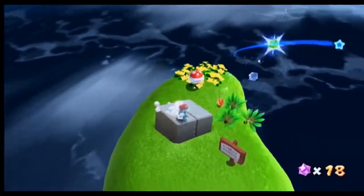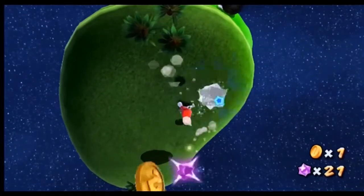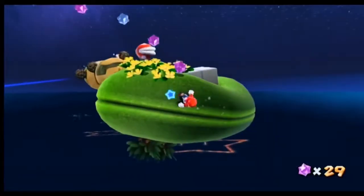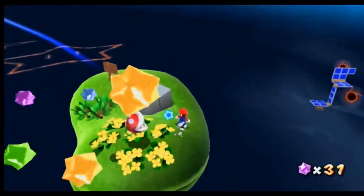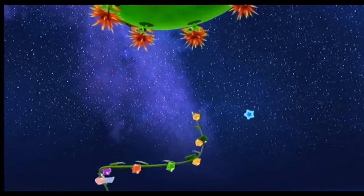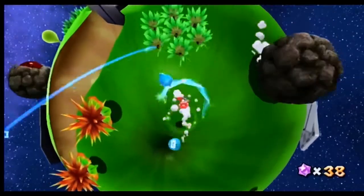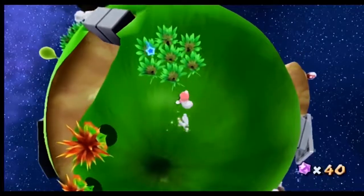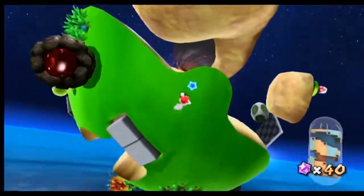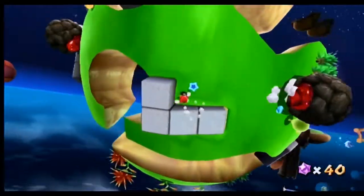As you can see I'm trying to pick up as many star bits as I possibly can. The reason is because I need a lot of these things to unlock extra galaxies. Because every hub has a pink luma that you can find — basically the pink luma turns into an extra galaxy, an extra level to go through.